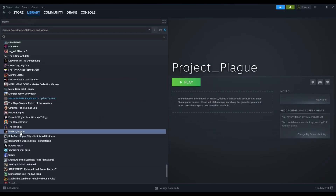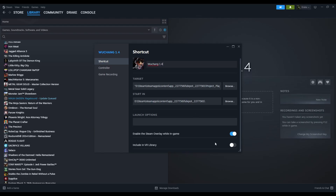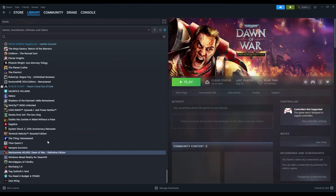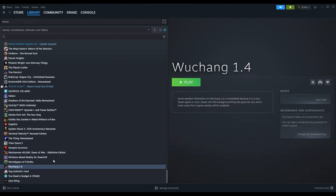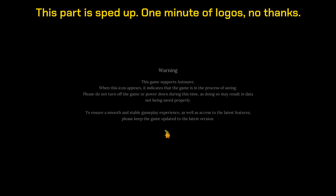It took a bit — like I said, I'd never done this. It added the entry with the name of the executable. You can rename it — let's say 'Wuchang1.4'. I don't know if this is going to work, this is my first time doing it. Then we hit Play — and it actually runs! If this works, it might be safer to do it this way because Steam is going to have more trouble trying to overwrite your stuff.